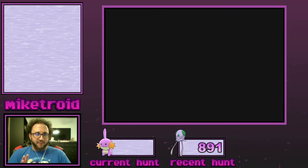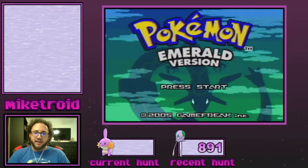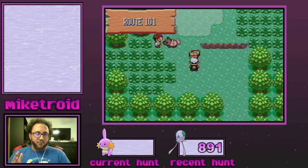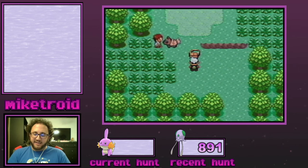Now this is what's going to differ compared to Ruby and Sapphire, where you'd basically just be mashing A to get back to the hunt as quickly as possible. In Emerald, the frames are already predetermined, so if I happen to hit A with the exact same frequency as the previous reset, I'm going to see the exact same Mudkip. I'll be getting duplicate frames and I will never actually get a shiny.